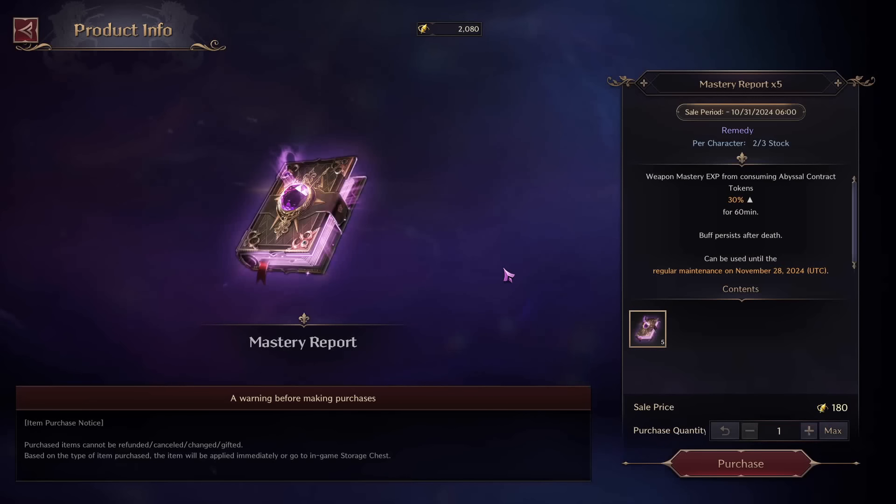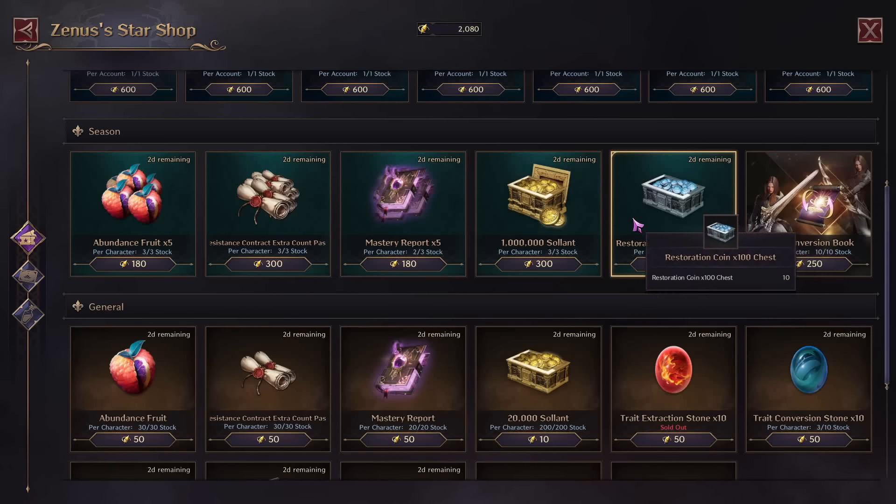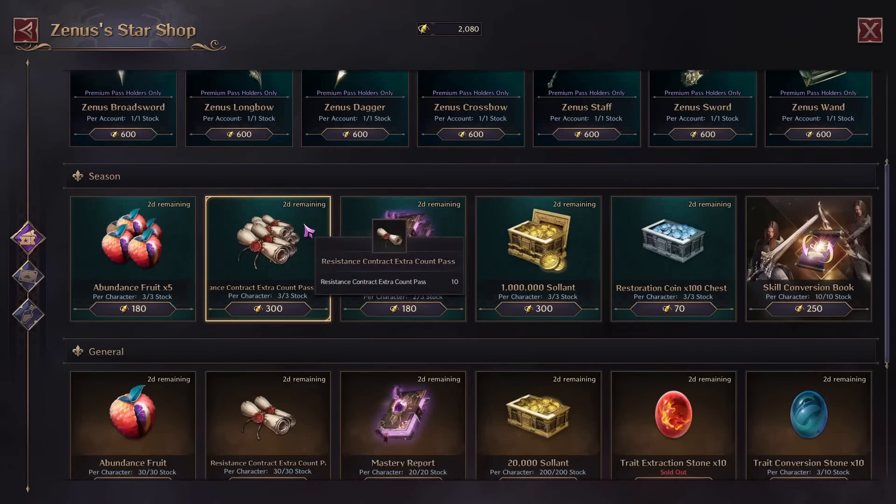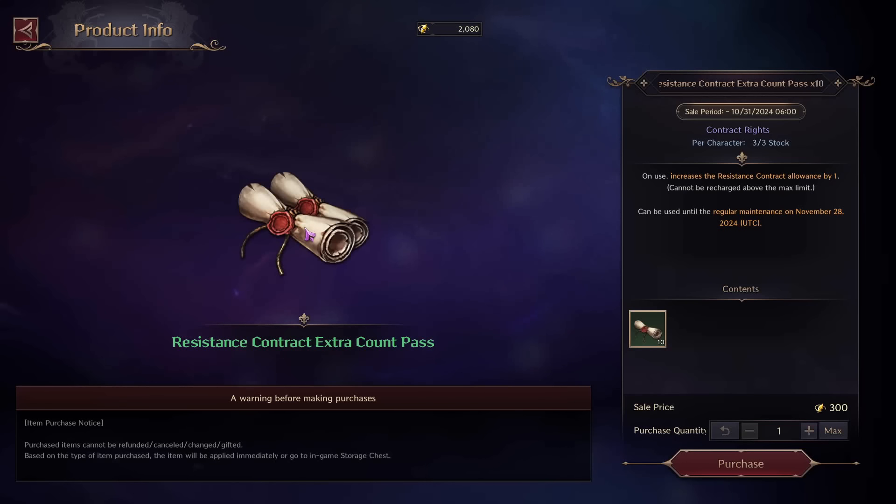Just be aware they will expire in 30 days. That is the same with the Mastery Report Books, and these give you 30% extra Mastery XP. They are also very useful — you'll use them while farming your Open World Dungeons to get Mastery Points for your weapons.